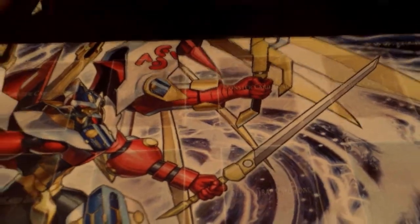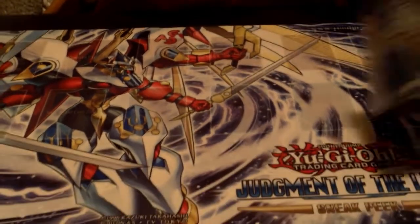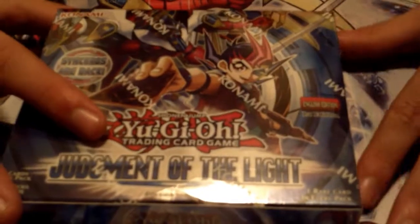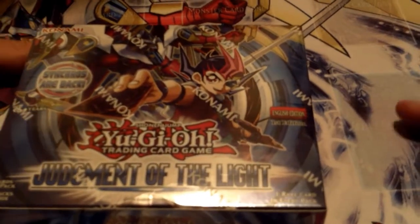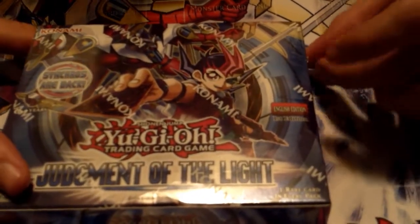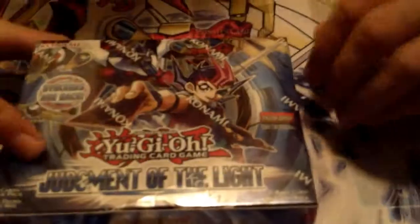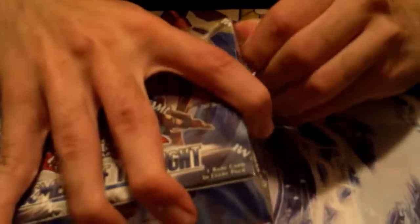We have the matching Judgment of the Light mat, which I did get a sneak peek of, and a box of Judgment of the Light with some cards that we'd probably like to get: Chameleon Wolf, Bark, Rooster, Masked Chameleons, Star Rooster, Master Key Beetle, some good supers like that. This box is factory sealed, just showing you guys. Let's get into the box opening.